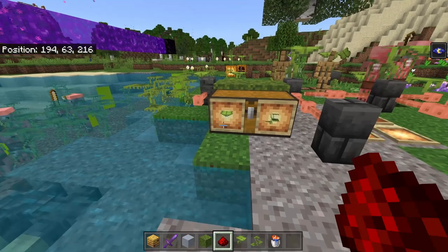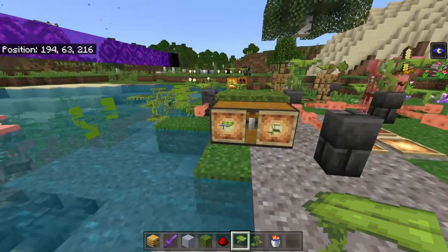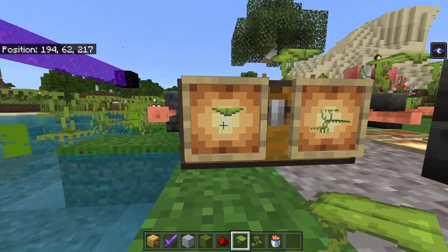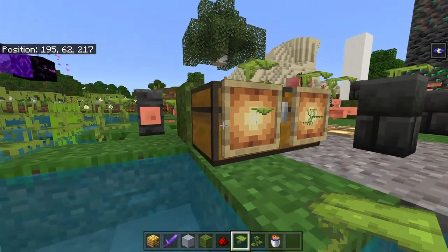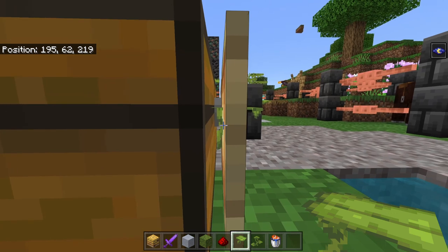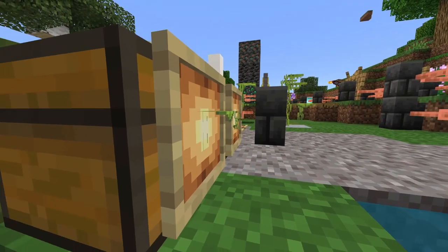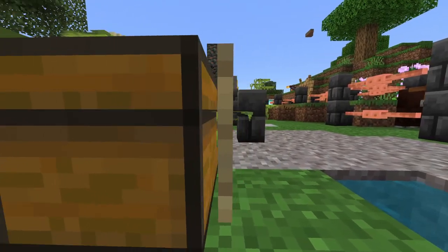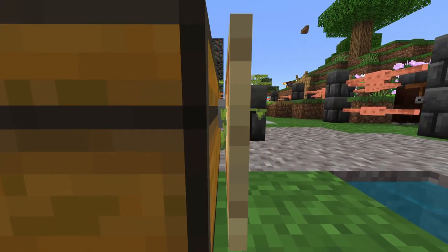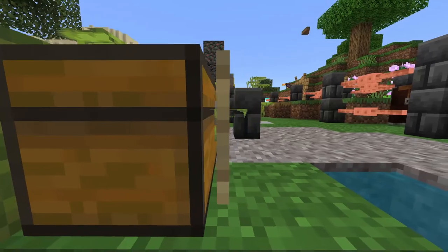Up next, I've mentioned this before but it's still in the game: the big drip leaf really highlights how bad this item frame bug is. When you put it in an item frame — even a normal one — you can see the item is sticking out the back. This happens with a few items, but with the drip leaf it's especially obvious. The item needs to be brought forward, or something about this needs to be fixed.